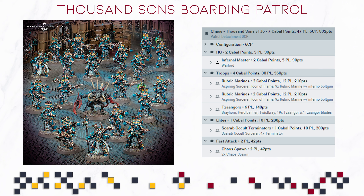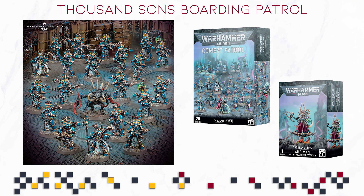So yeah, if I were to start a Thousand Suns army and if I had almost unlimited resources, I would probably go for the Boarding Actions box, the Combat Patrol box, and Ahriman. That seems like a perfect and very varied start to the army, so you have a lot of different unit choices, especially for an army that does not have a lot of datasheets.